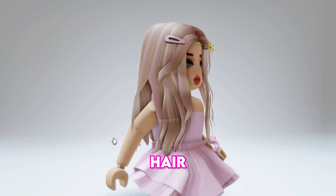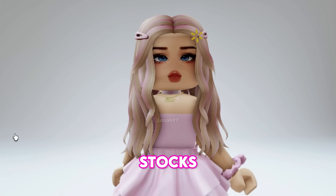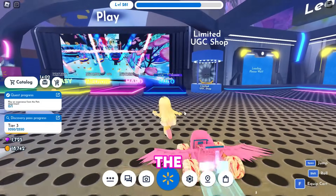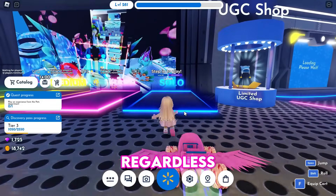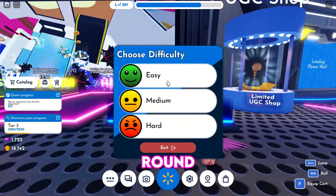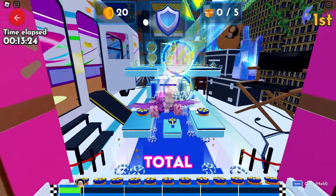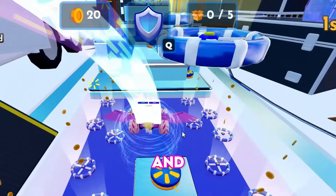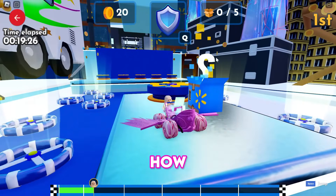To get the free outfit, play the Glide and Seek minigame regardless of difficulty, but I recommend easy mode to finish rounds faster. Your goal is to collect a total of 25 boxes. Each round has 5 boxes and they are easy to spot.